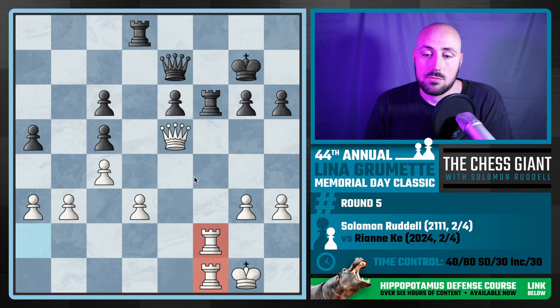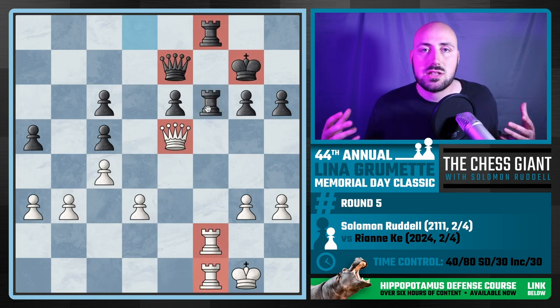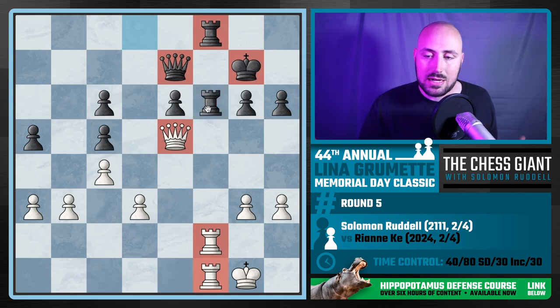We see the move h6. I pile up — I have three attackers, two defenders, so black needs to put a third defender on. Now we have three defenders and three attackers on this rook. I'm thinking how to break the position open and add more attackers. I play h4, just gaining space.